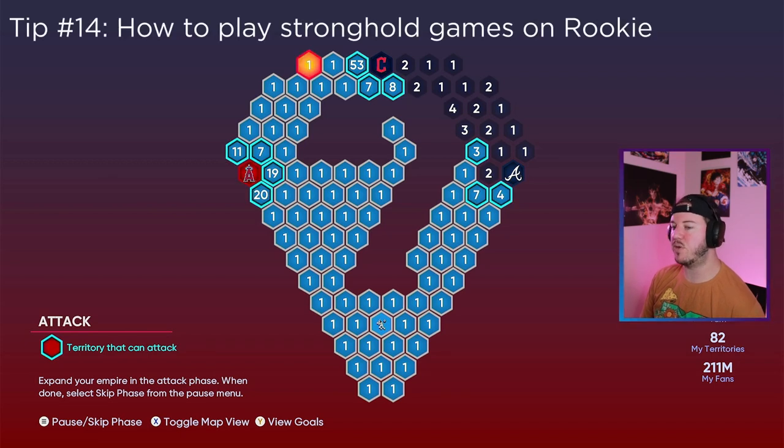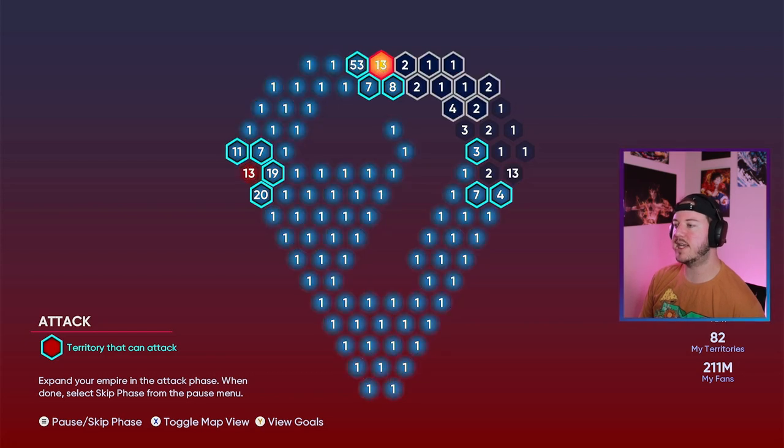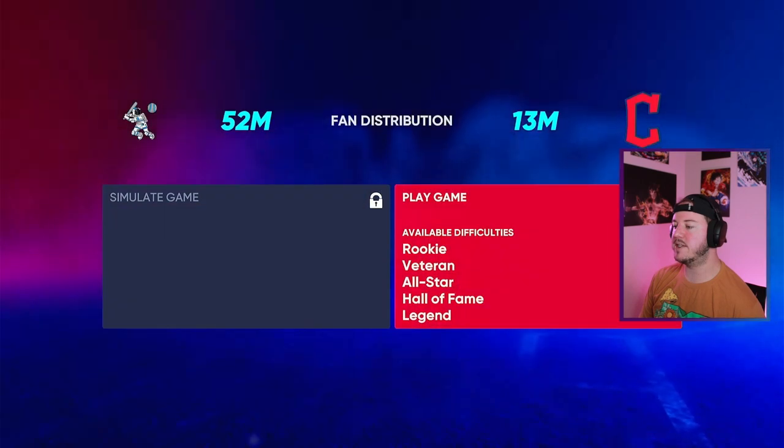Now if you want to play on Rookie — maybe you're new to the show, want a cakewalk, trying to boost PXP, or get some missions done — you need a 4-to-1 ratio of what's in that Stronghold. In this case it's 13, so 4 times 13 is 52. But since you have to leave one behind, you need 53 fans. As you can see here, we can play on Rookie — very simple, very easy.